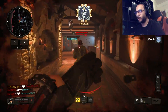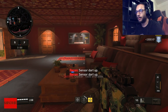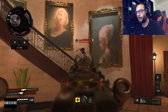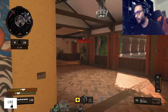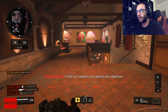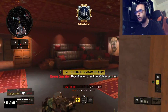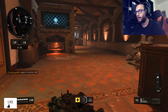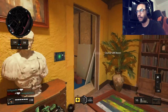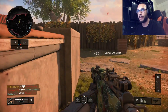Gameplay begins on Hacienda. Sensor dart going live — okay, sensor dart up. Eyes up, guys — right behind me, behind me. Alright, counter UAV up. I'm in a bad area here, I gotta go around.